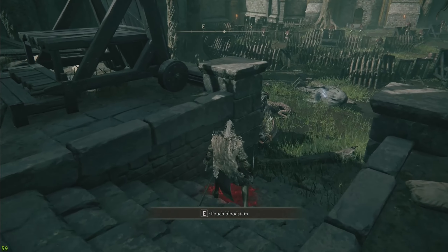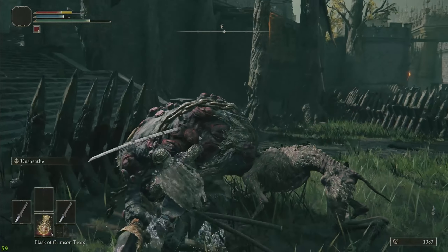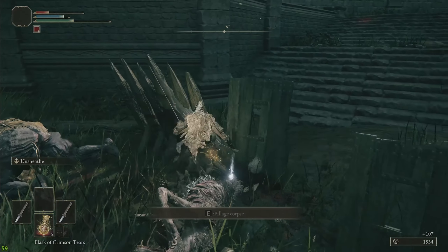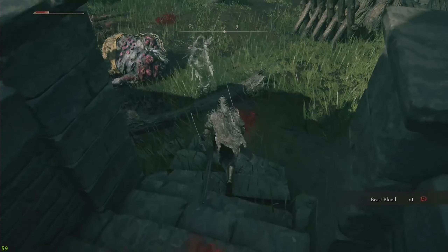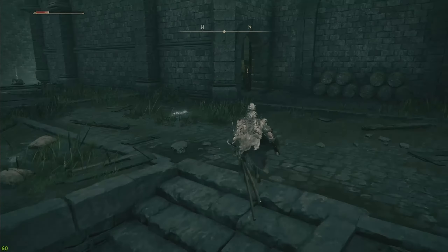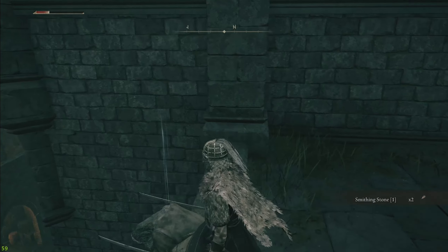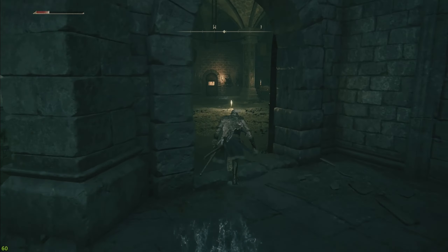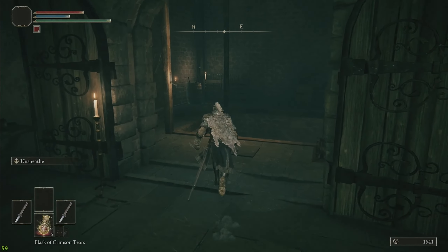Have to fight this guy. Already dead - I just can't believe that just happened. Okay, I didn't expect that. All right, onwards. Smithing - what the heck is that? I'm pretty sure I need to do that area behind me, whatever was behind me. Pretty sure there's a boss down here.